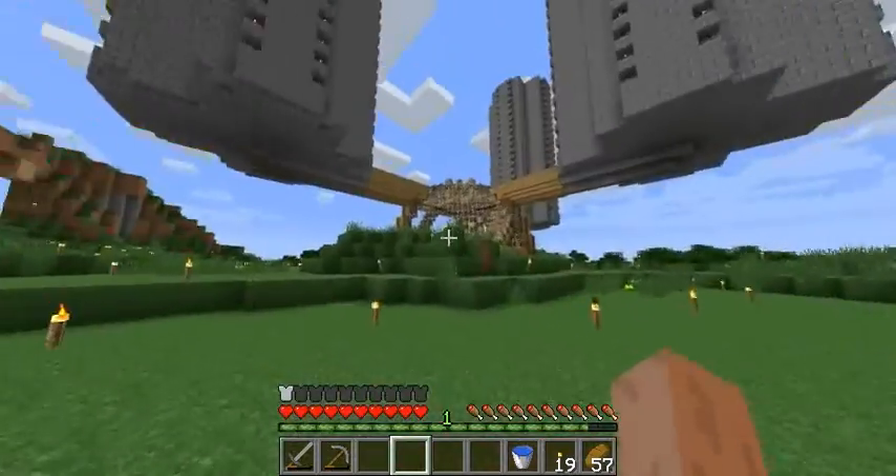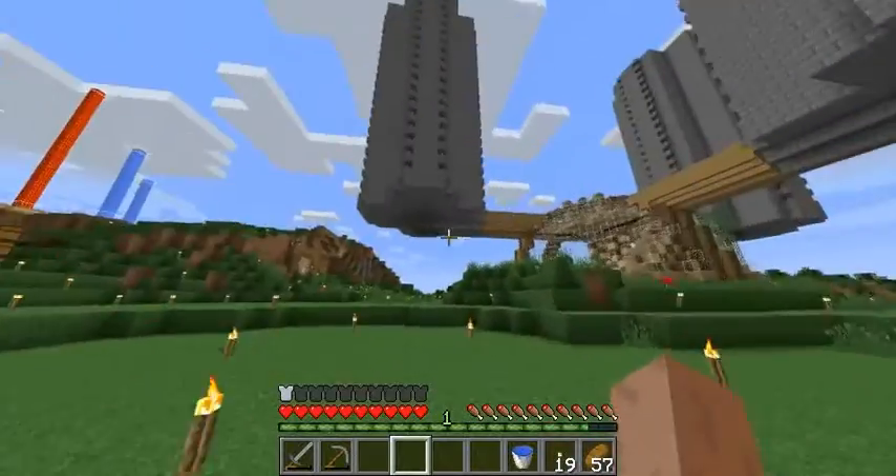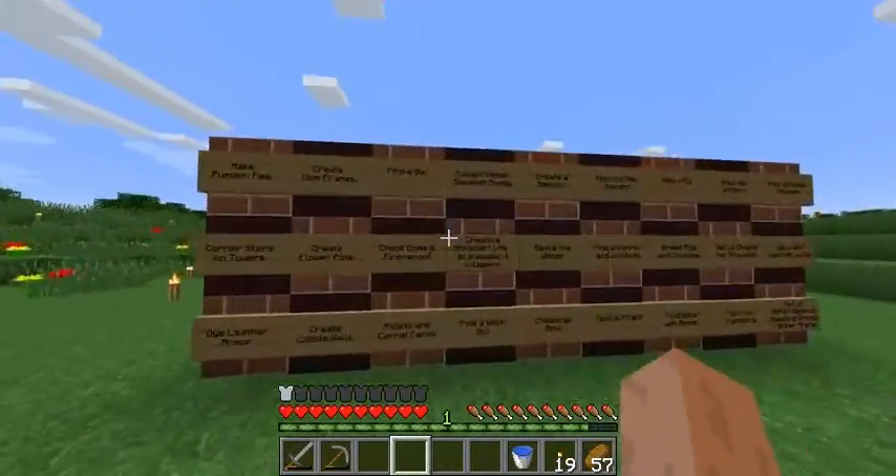Collect the wither skeleton heads, evidently. Create a minecart link to transport villagers from Village Alpha to here. I'll build a different nether portal here for that — I don't know how exactly, but let's see.